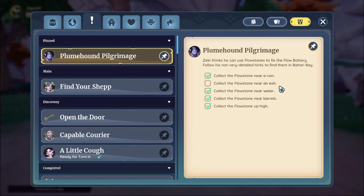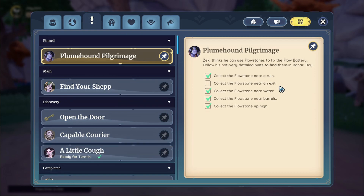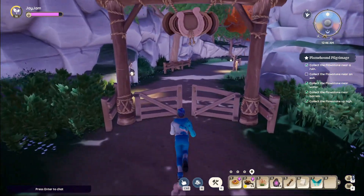G'day guys, it's JDM Sims, welcome back to my channel. If you're new here, don't forget to hit that subscribe button — it really means a lot. They have updated Palia and we can finally go collect the flowstone near an exit. I'm going to show you the easiest way to collect this stone within a couple of seconds, so let's go check it out.